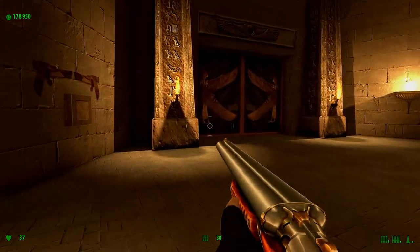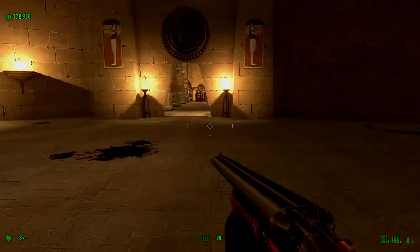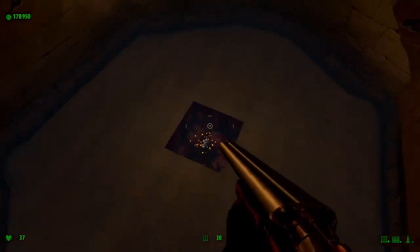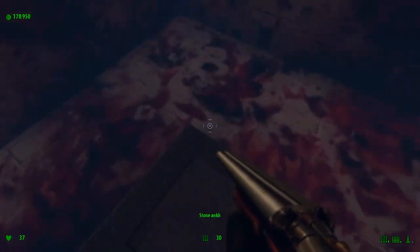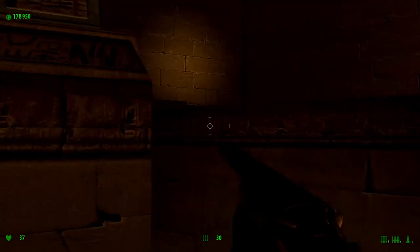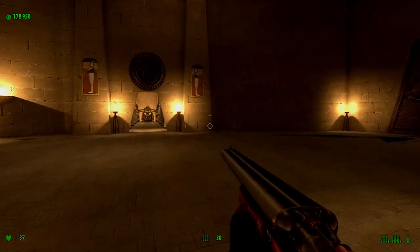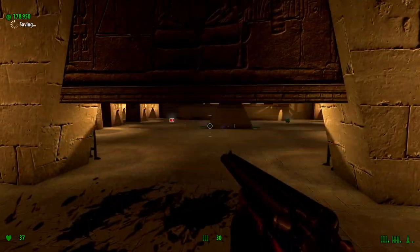That button closes this door — that's all it does. So down here, I grab the Ankh — the stone Ankh. The previous one was gold. We can move on, and this part can be quite a challenge. Grab the health, grab the armor, grab everything except the tommy gun.